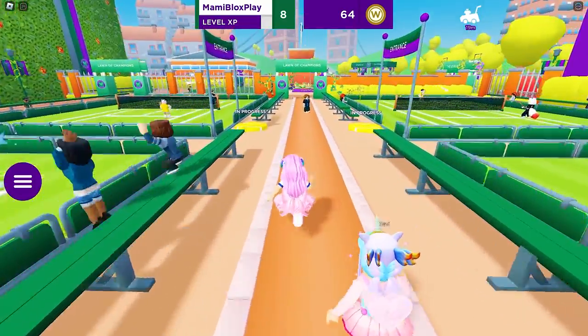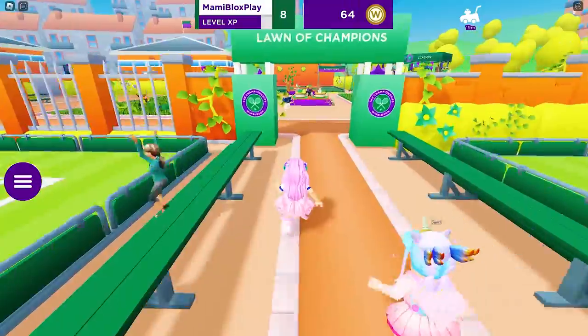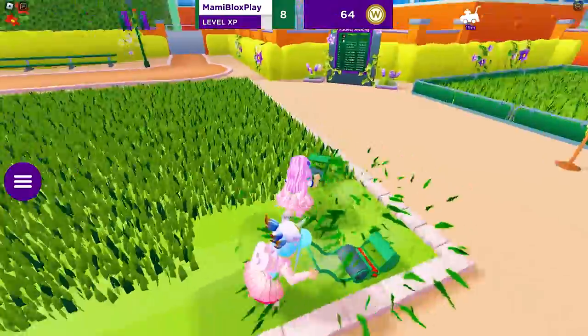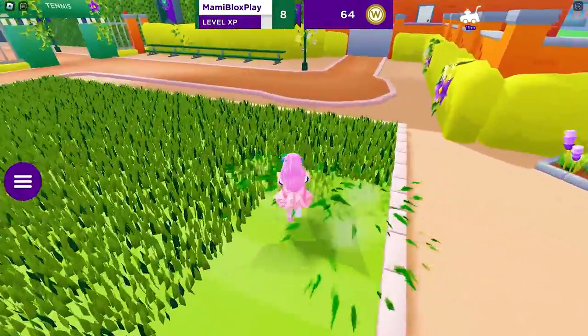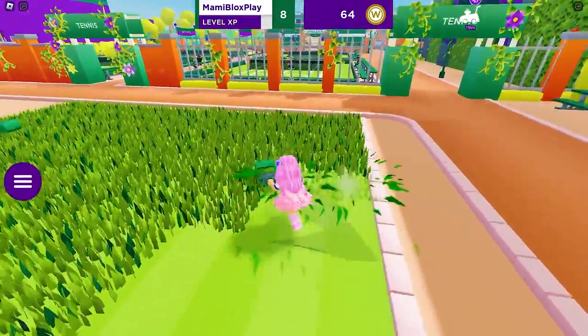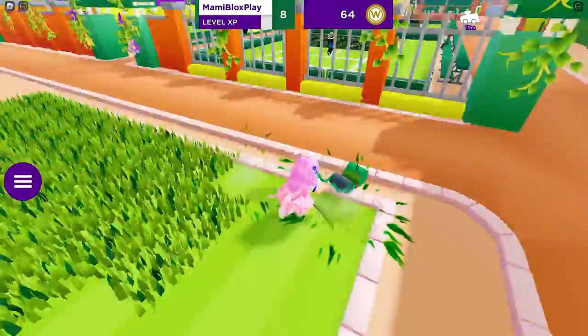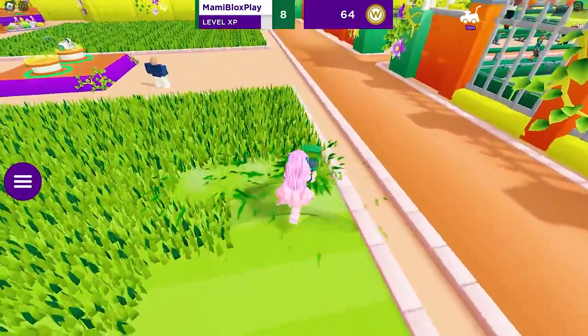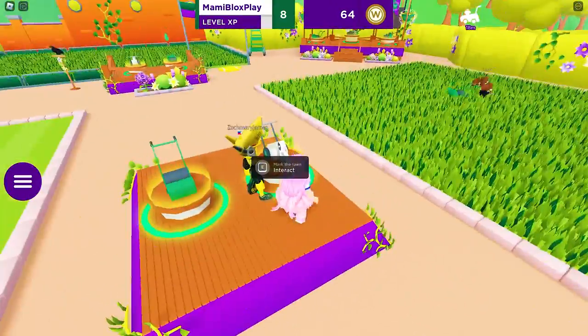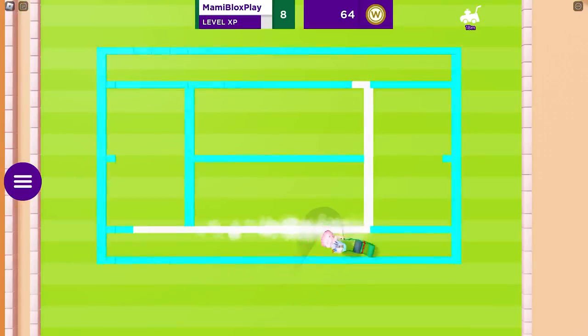I think I played 5 rounds of tennis before I decided it was time to do some lawn mowing. To mow the lawn, you will need to equip a lawn mower here, then proceed to any field on the right or left. You will need to remove all the grass. Once done, you will need to mark it using this equipment here.